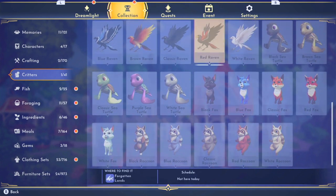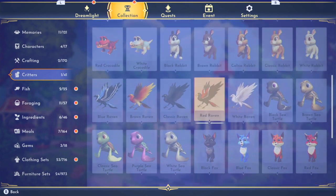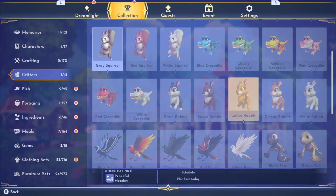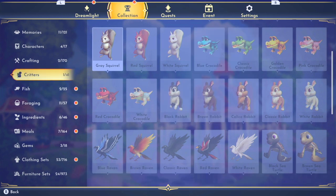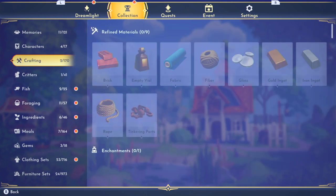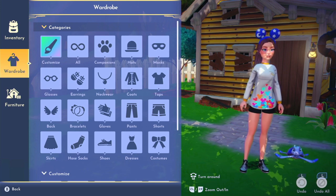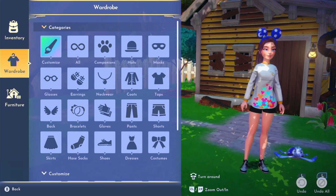Look at all the little companions you can have — there are so many cute ones! We can even get squirrels as companions; we probably just need to give them food. Now let's go to the outfit area to change things up.